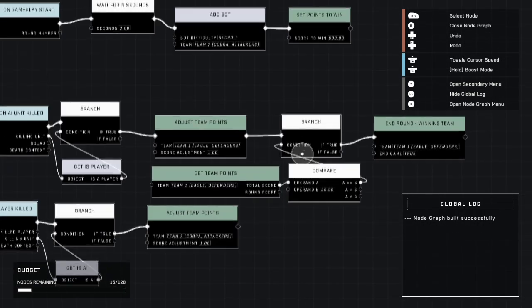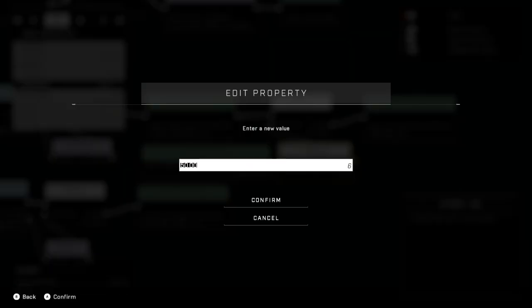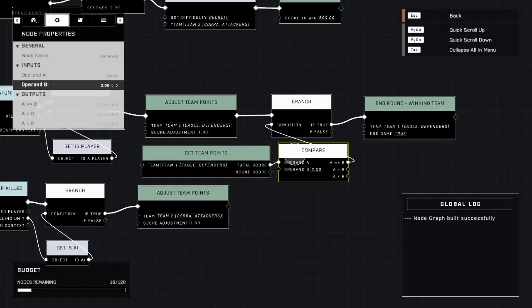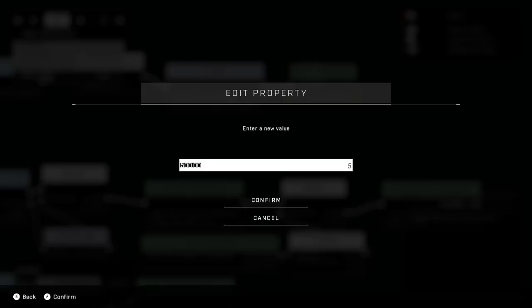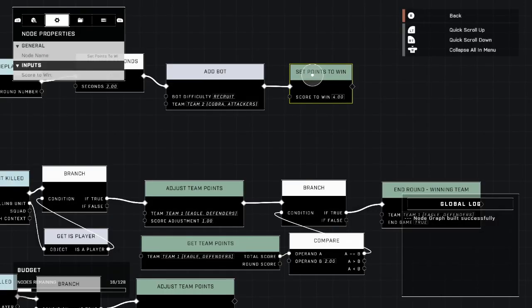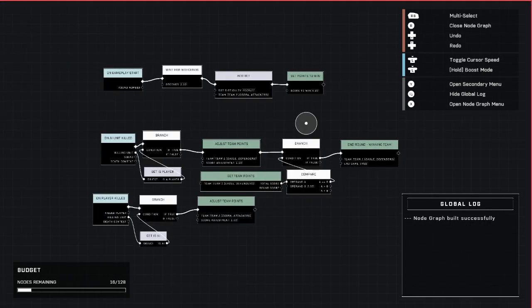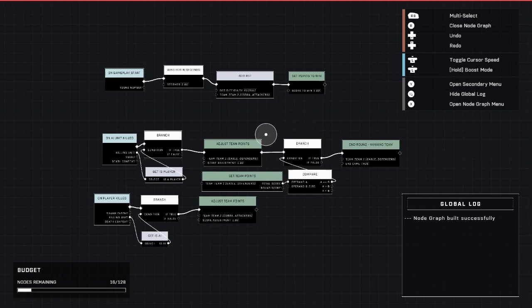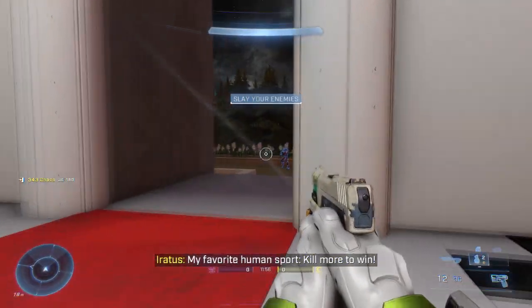I'm going to adjust these numbers real quick so we can demonstrate it without waiting forever. We only need two kills on an AI to win, whereas they need four — and that's why I chose an Elite, so he kills me a little sooner. We can't really see the score in Forge mode, so I'm going to go to a custom game of Team Deathmatch, load it up, and let you see what's going on.